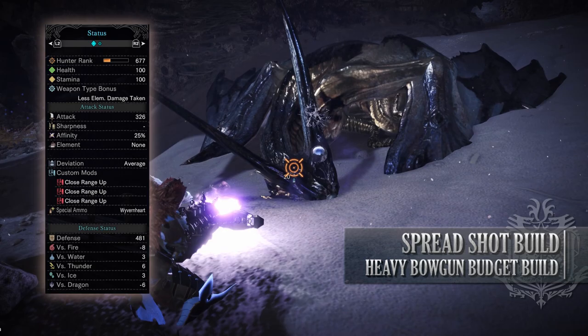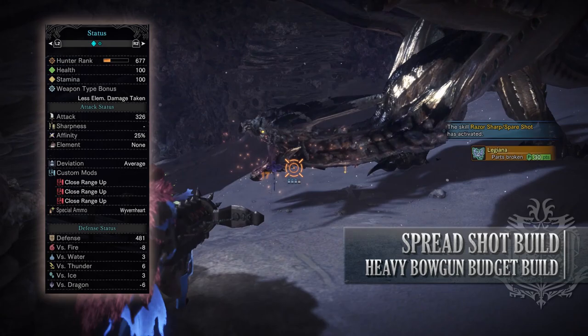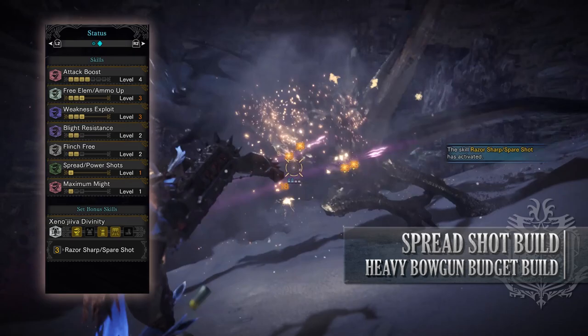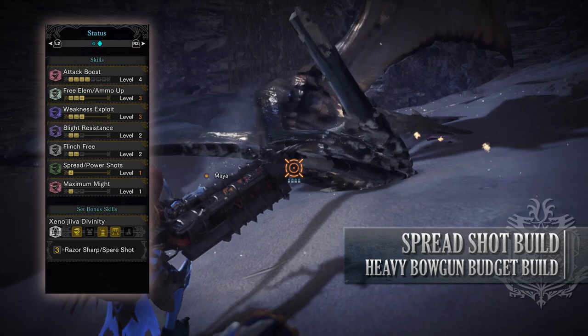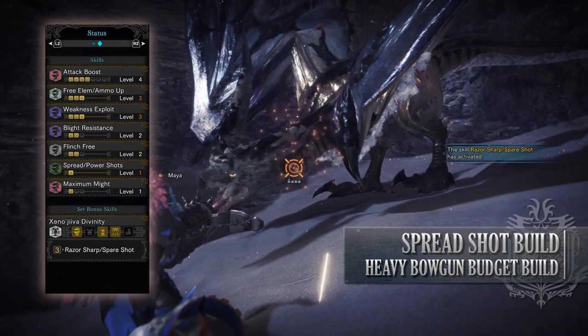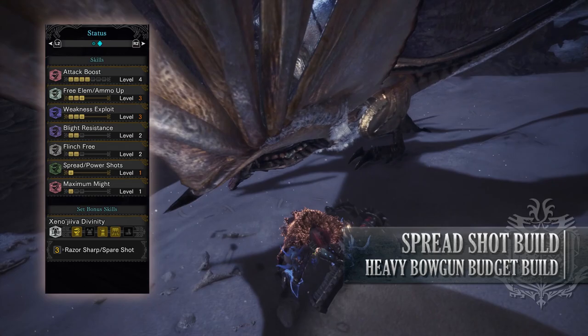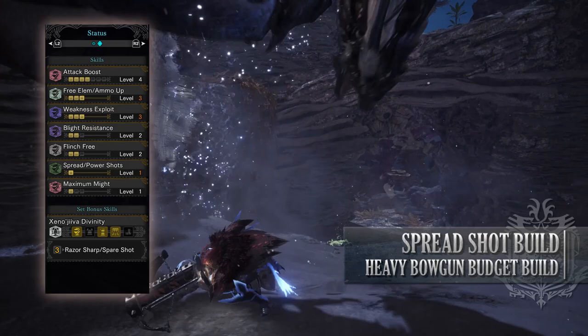As for your defenses, you'll have strong defenses against Water, Thunder, and Ice, but you're fairly weak to Fire and Dragon. As for your skills, you'll have Attack Boost level 4, Free Element or Ammo Up level 3 — this increases the magazine size of whatever ammunition you are using — Weakness Exploit level 3, Blight Resistance level 2 which is a byproduct of the gear but can still be useful as it allows you to resist certain blight effects, Flinch Free level 2 which can still be useful when it comes to preventing knockbacks, Spread Shots level 1 increasing the power of our spread ammunition type, and Maximum Might level 1. You'll also have the set bonus Xeno'jiiva Divinity allowing you the Spare Shot skill, which gives your shots a chance of not consuming a bullet when you fire.